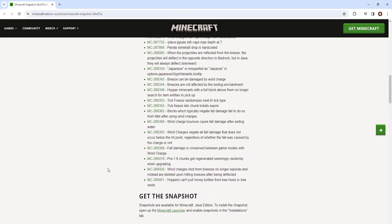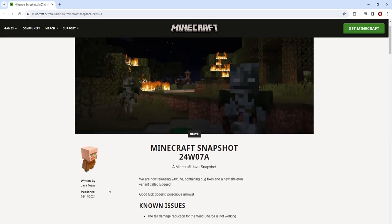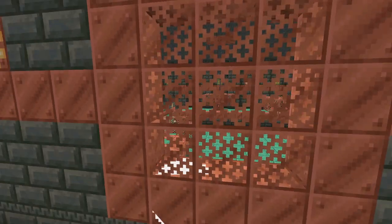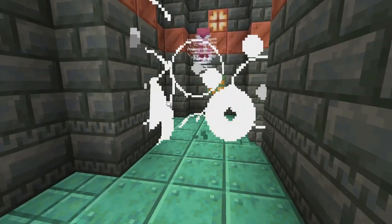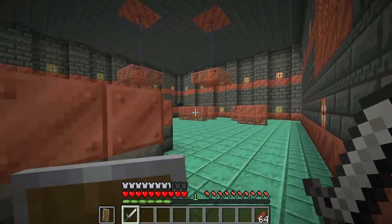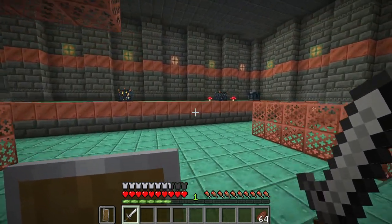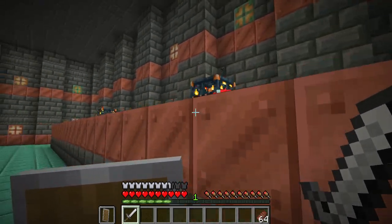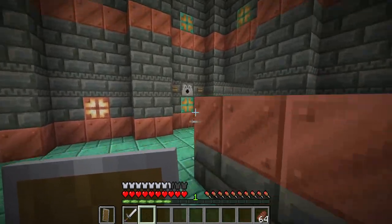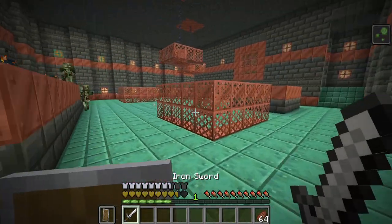And that's pretty much it for the most part. Let's investigate what this mob does in-game. Here, inside the trial chambers, I have a breeze going after me and a room that has Bogged's presence. It's a little confusing right now, so this is my first experience with them. I already booted up the game and started recording.